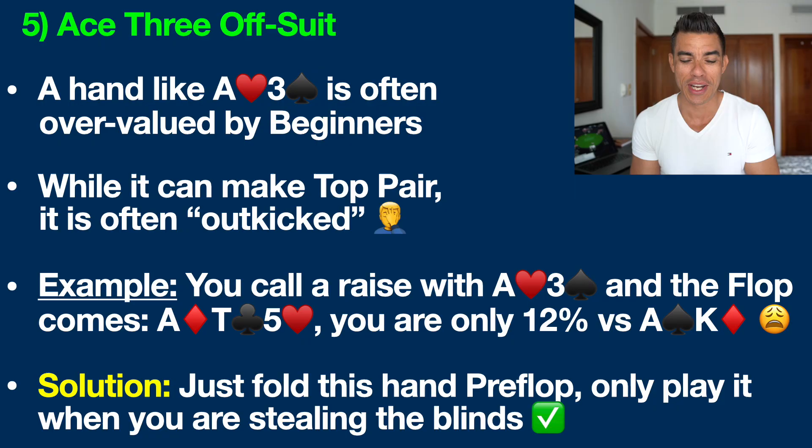Number five is Ace 3 offsuit. I've made entire videos here on the channel talking about these ace rag hands. That's what a hand like this is often referred to when you have an ace and a small card of different suits. This is called ace rag, and these hands are often highly overvalued by beginners and it gets them in all sorts of trouble. The problem is that while yes, you can make top pair with the ace — which is the best top pair in the game — you are very often going to be outkicked by any competent player.